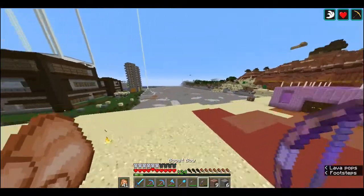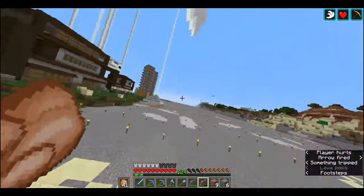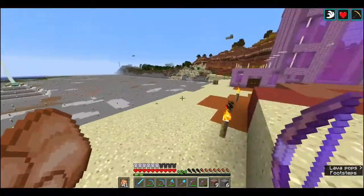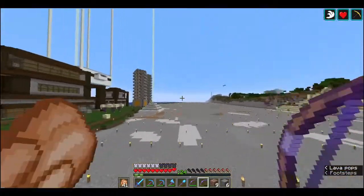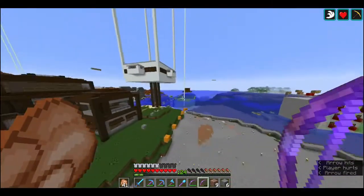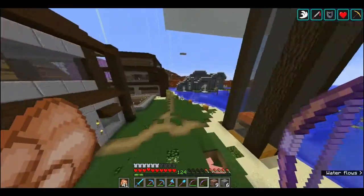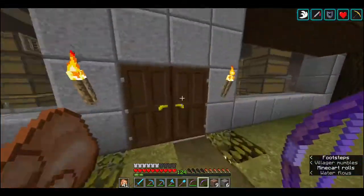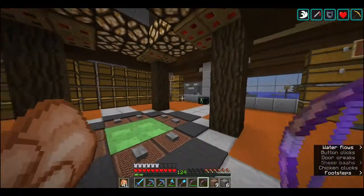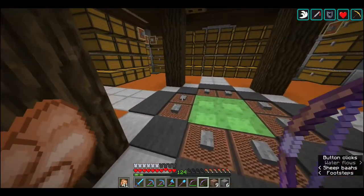In the last episode I said I want to get into the guardian farm soon. Because of that, when you're going into the guardian farm you need a lot of potions - water breathing, night vision, and so on. So I decided to make a potion brewer instead of brewing them one by one.